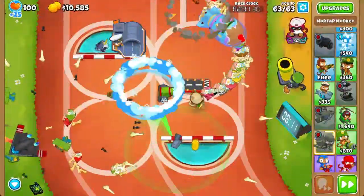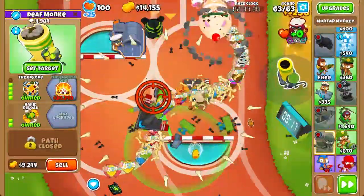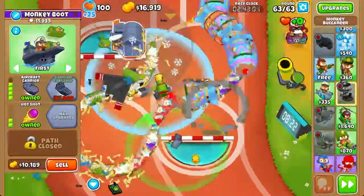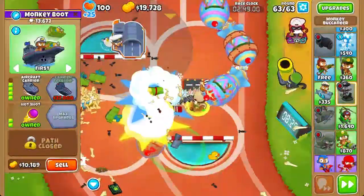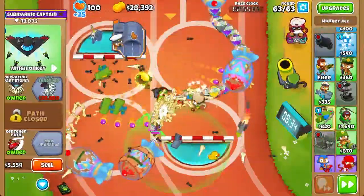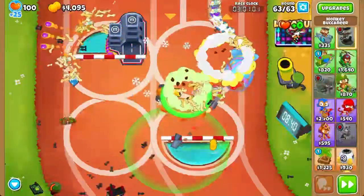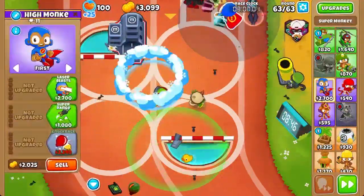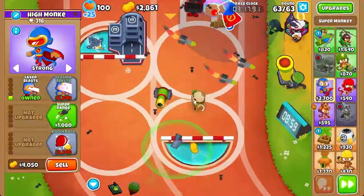We can full send to round 63 since we already have the Big One, and it will shred round 63. The Big One is just fine. Now we're going to save up a bit and wait before we sell and afford the Carrier Flagship. In total you need about $2,200, which we have right now, so let's sell and get the Carrier Flagship. We should be good against the MOABs, but we can still add more popping power. This time we're actually going to go for a Super Monkey and set it to Strong, because it does a better job at popping MOAB-class Bloons.